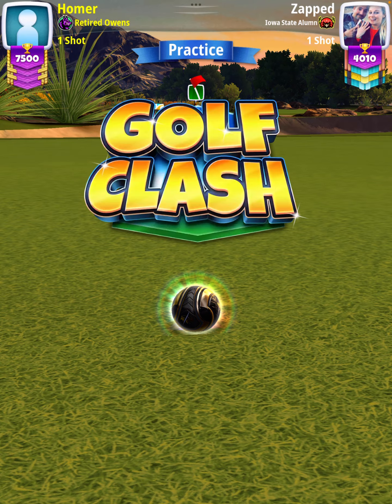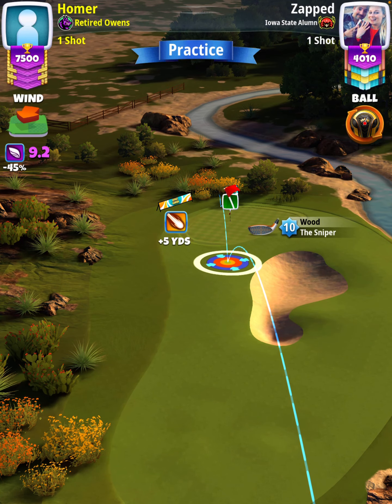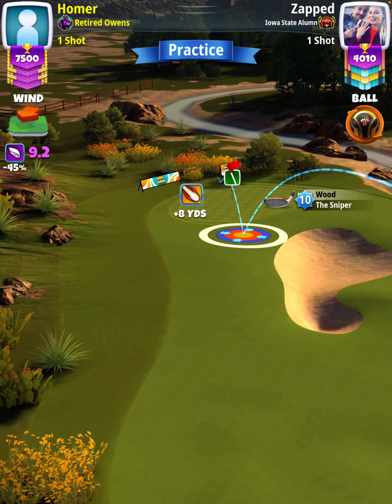For our approach, we're going to use a Sniper level 10. The first thing we want to do is check our distance from the hole by performing a fringe/bunker check. We want to have our white ring touching the bunker to our right and the fringe where it meets the fairway, and that's going to have us at plus eight yards.